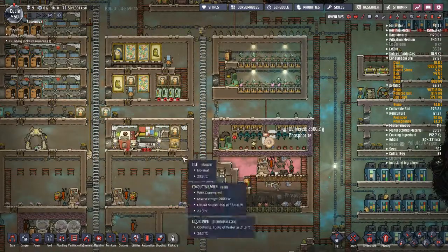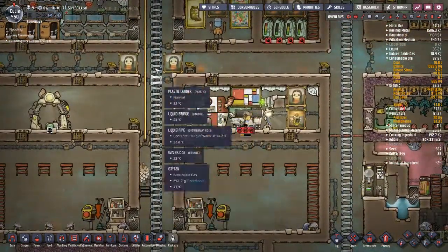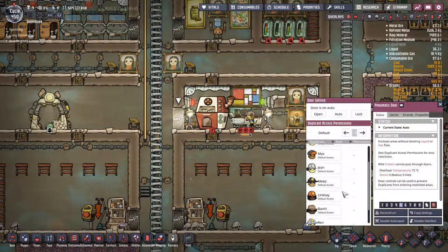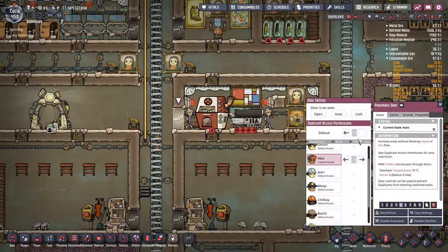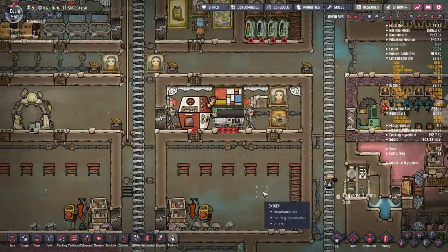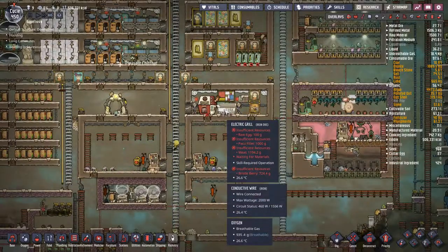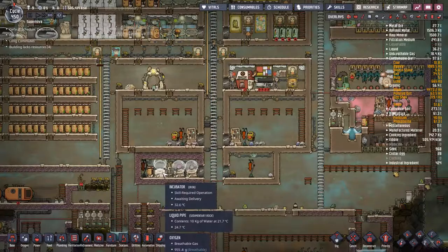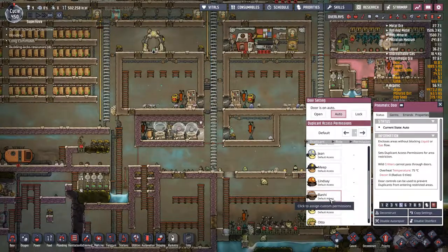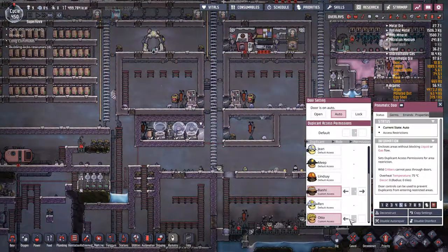We have a lot of food - we could make it so only Max can come in here. That way we're not pulling people off. Max has access to this room, nobody else, so he has to do all the food hauling. That might keep people from running back here just because it's high priority. I kind of want these not to come in here - let's say only Banhi and maybe the new guy Auto can come in here too.